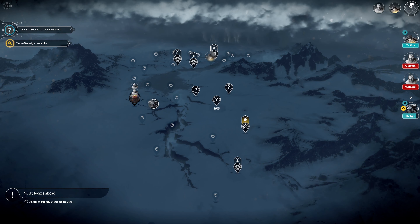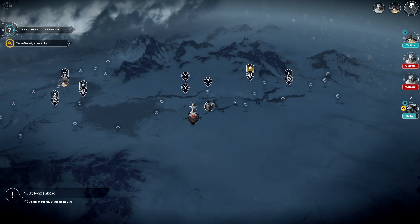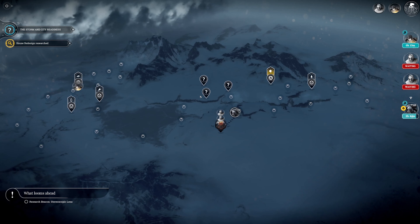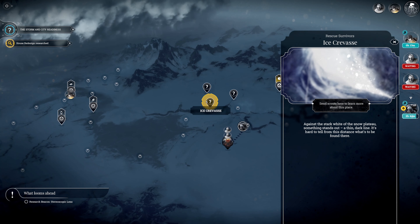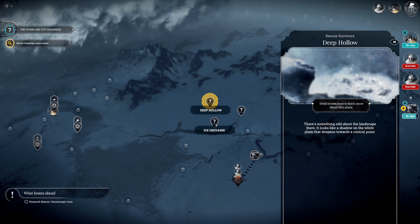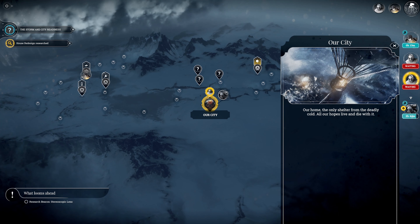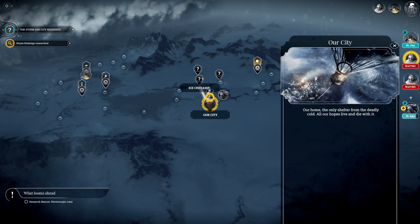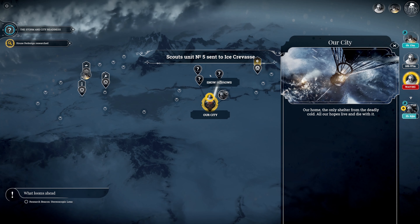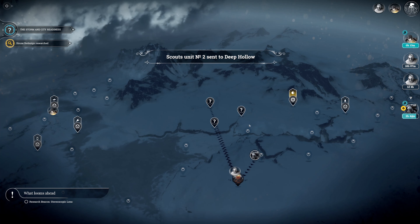We have a couple of new locations revealed - the ice crevasse and the deep hollow. Sending the first scout group to the ice crevasse and the second straight to the deep hollow. If we have enough time to get out there, they can then turn around and come back.